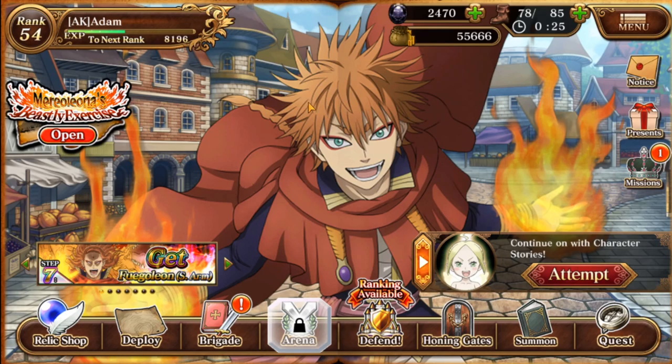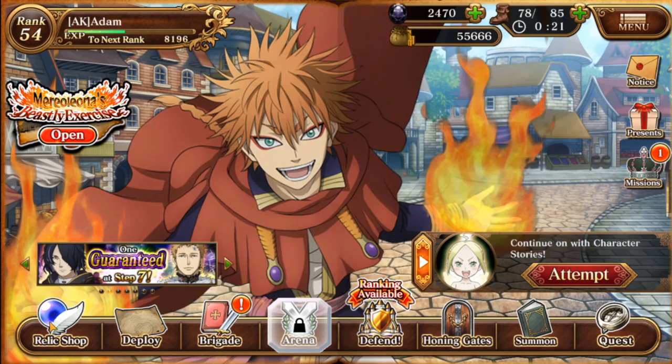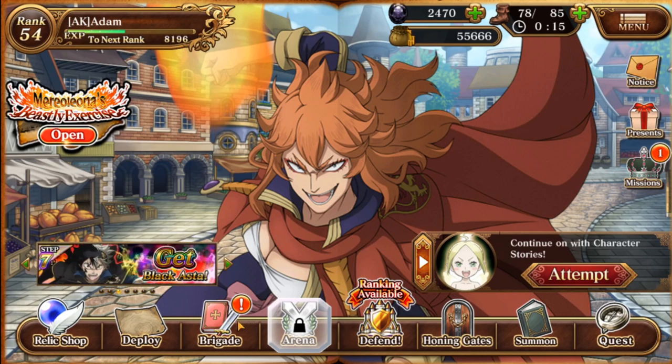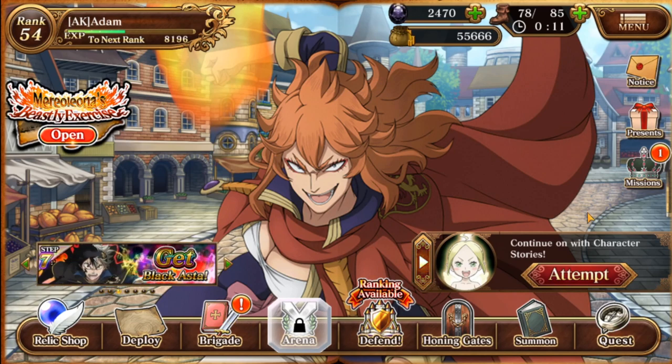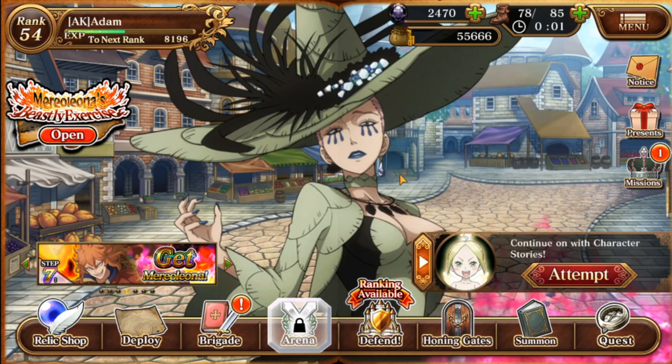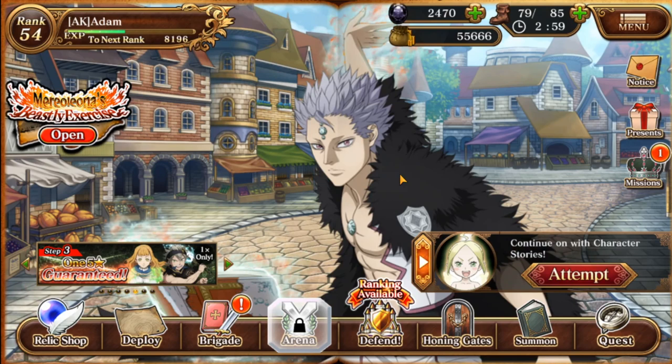That basically wraps up Black Jewels. I don't think I missed anything. I don't think you can spend it on the Relic Shop, deploy doesn't do anything, regret doesn't do anything. Arena, Conagate, Summon Quest — that's basically it. If you enjoyed, hit the like button and subscribe. Thanks for 1,000 subscribers — I finally have the community tab unlocked. If I missed anything, let me know in the comments down below. Thank you guys, have a good one. Bye.